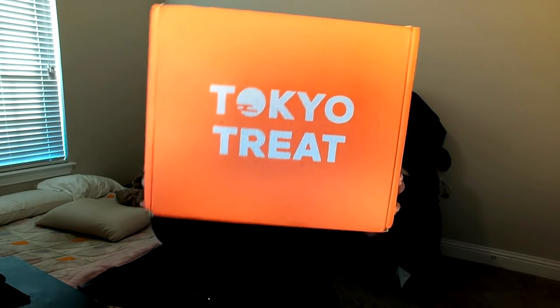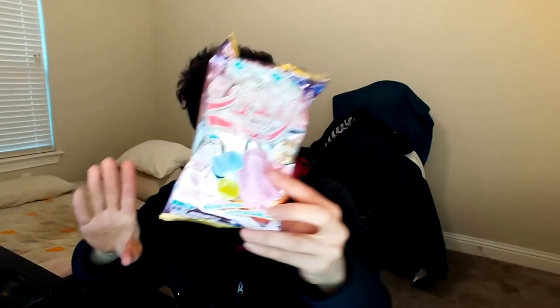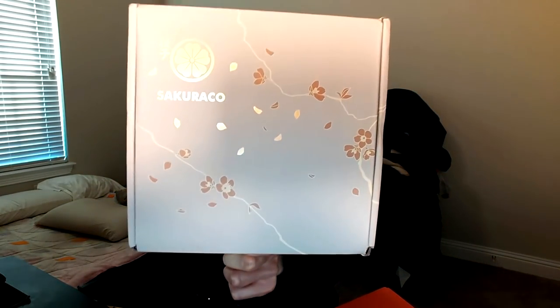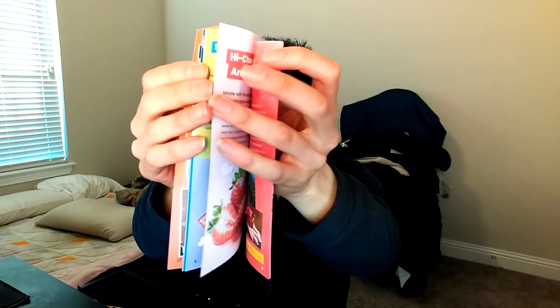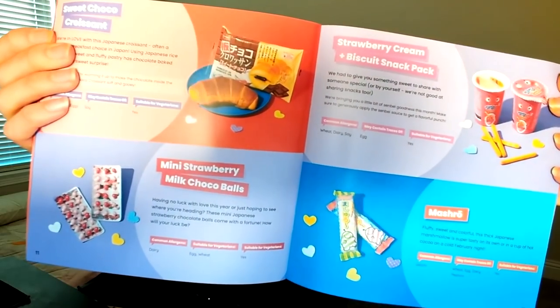Tokyo Tree is a monthly Japanese subscription box full of popular Japanese candy and snacks. While Sakurako is a monthly Japanese subscription box full of authentic traditional Japanese snacks from Japan's local artisan snack makers. Both are delivered straight from Japan to your door. Tokyo Tree and Sakurako's boxes come with a different theme every month, keeping things exciting and fresh. If you want to enjoy popular Japanese snacks, you can choose the Tokyo Treat box. But if you want more traditional Japanese treats, you can enjoy Sakurako instead. If you're a bit intimidated on what's included in these boxes, don't worry at all — a booklet is provided within each box explaining every snack included, and there's a lot of informative Japanese culture that you can actually learn from each booklet.